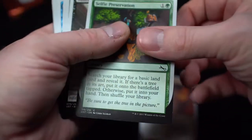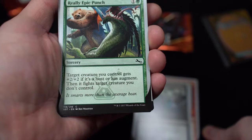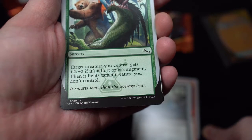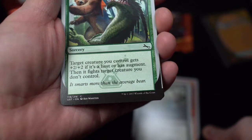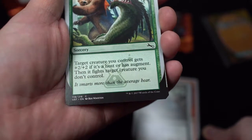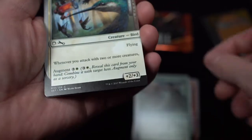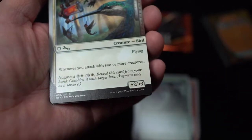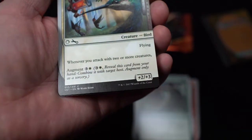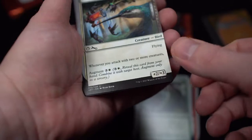Selfie Preservation and Subcontract — we've seen those. Really Epic Punch — sorcery. Target creature you control gets +2/+2. If it's a host or has augment, when it fights, target a creature you don't control. 'It's much more than the average bear.' Humming — creature bird, flying. Whenever you attack with two or more creatures, augment: discard from your hand and combine it with target host. Augment only as a sorcery.